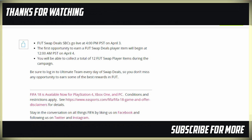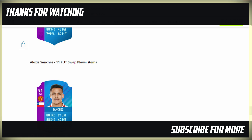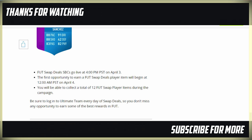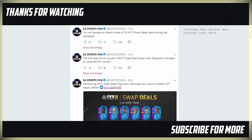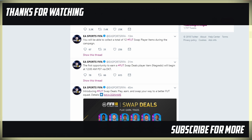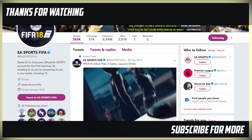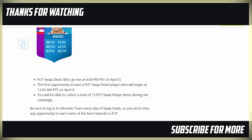This is a chance to earn a really massive player for your squad for absolutely free. They have actually tweeted out — if I go over to their Twitter — you will be able to collect a total of 12 FIFA Swap Player Items during the campaign. The first opportunity to earn a Swap Deal item is Negredo, beginning at 12am PST via Daily Knockout Tournament. That is exactly when it's going to start. Really exciting stuff, and something I'm definitely looking forward to getting my teeth stuck into over the coming weeks.